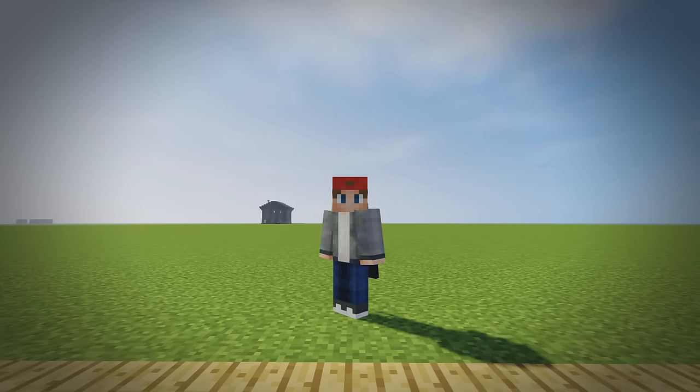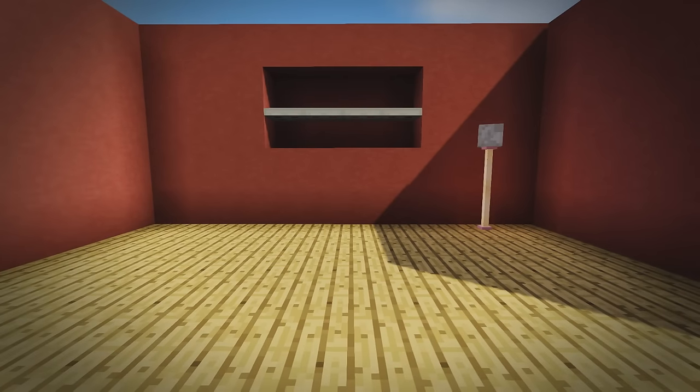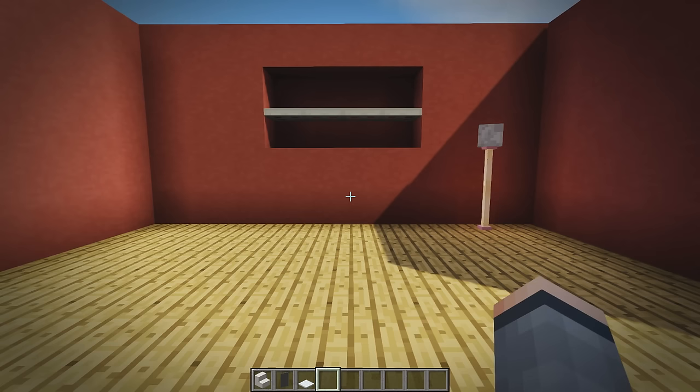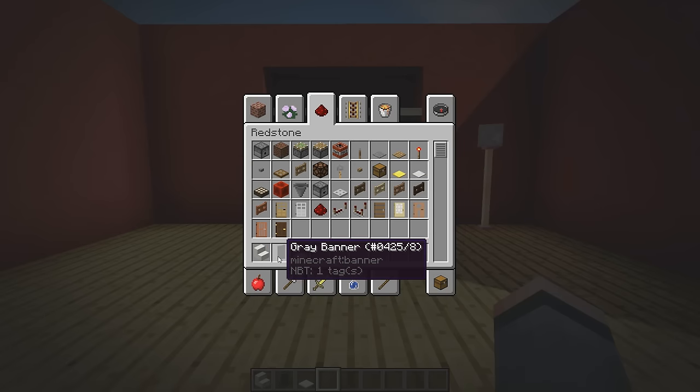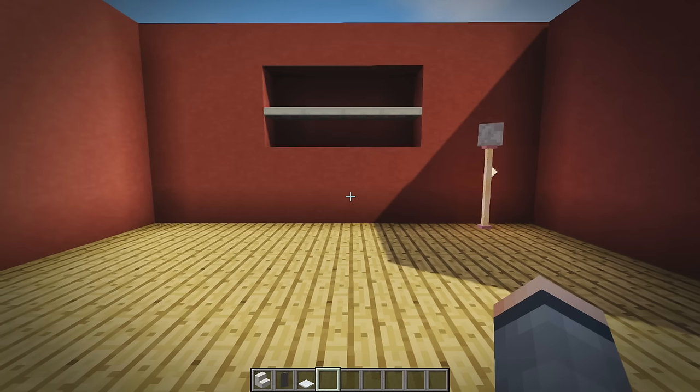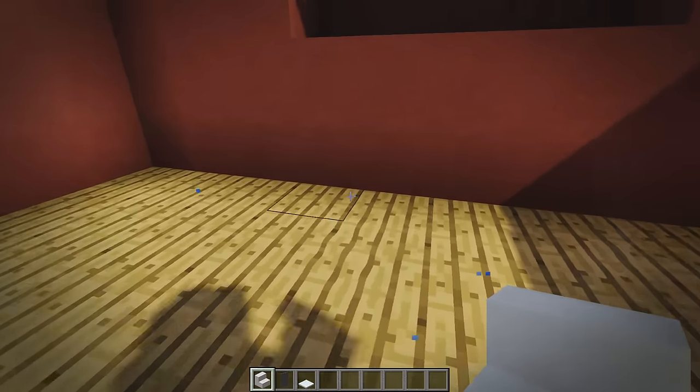Today we're doing couches, and this is the first little set I've got made to build the first couch. The first one is very, very simple. There are going to be modern couches and two traditional ones. I mainly focus on modern contemporary styles in Minecraft, but there are two traditional ones for those starting out. We're going to be using quartz stairs, gray banners, and snow for the first design — very simple.